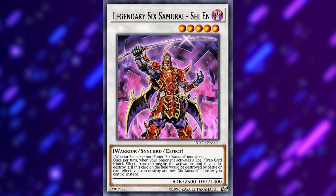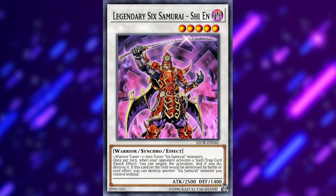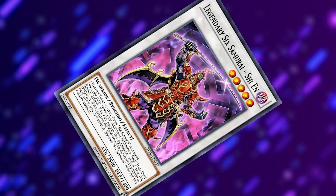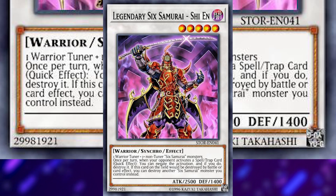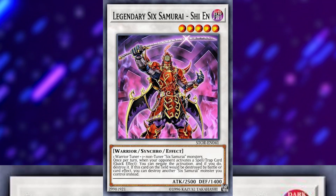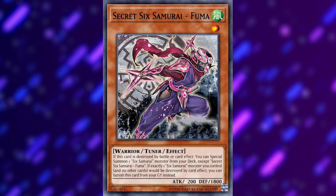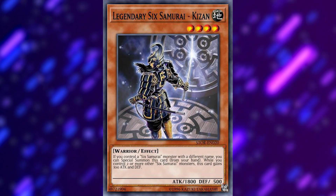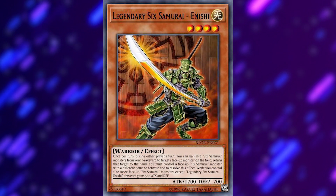Next up, we have a fan favorite — Six Samurai. Historically at one point the strongest deck in this game, Six Sams are a warrior archetype that specialize in swarming the field, gaining advantage, and putting up devastating boards with their premier poster boy, the face of the franchise, Tom Brady-esque Six Samurai Sheehan. Once per turn, during either player's turn, you can negate the activation of a spell or trap card and destroy it — and that effect is still great. They accomplish going into Sheehan with their level one tuners like Secret Six Samurai Fuma, and their strong level fours like Kizan, who can special summon himself, and the infamous Anishi, who can quick effect bounce. Fairly simple deck, all things considered.